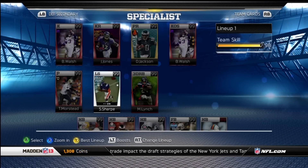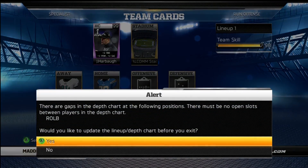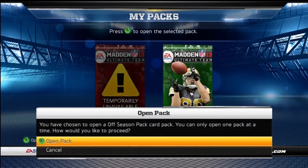I picked up Marshawn Lynch to be my third-down running back. If it's a tough situation he can truck through defenders, and if he gets a hole he has enough speed to take off. Still rocking all the same stuff there. Let's back out and open up these packs — we'll see what we can pull.